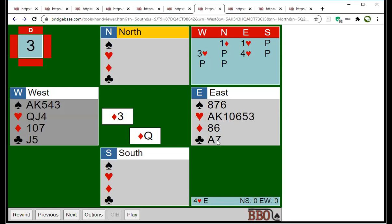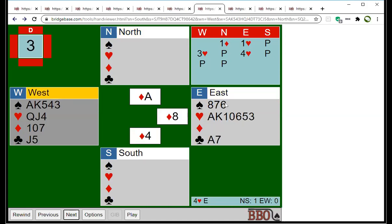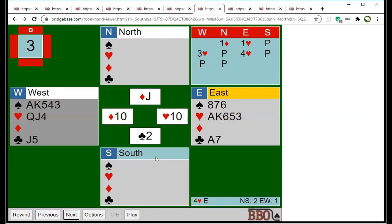We're in danger of losing two diamonds, a club, and a spade. But if we can set up the spades in time, we may do better than nine tricks. Suppose the opponents take the king of diamonds, cash another diamond, then play a third diamond — we need to ruff high here. There's a real danger that if we ruff low, South might be able to over-ruff. So ruff high with the ten — South discards — and we've gained the lead. Now establish the spades.